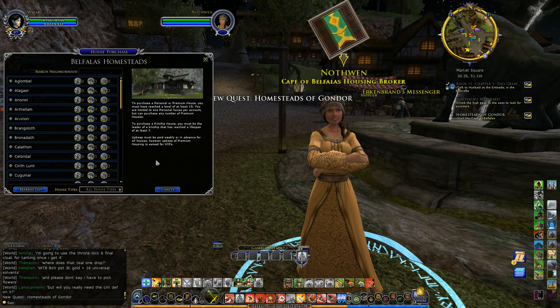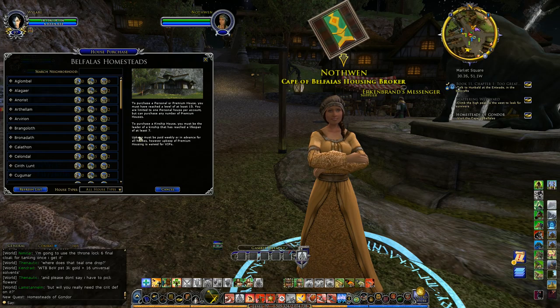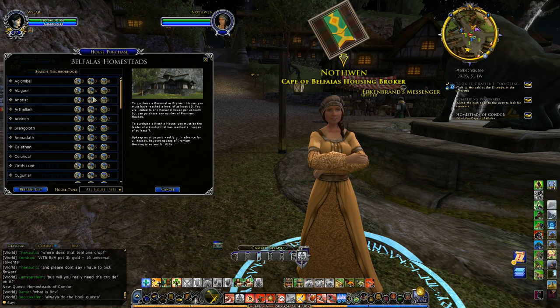Oh I see — I have a choice of houses, or neighborhoods first? Yes, all of these are instances of the same housing zone. Each one of these instances — or neighborhoods as they're called — has the same houses in it, but when you purchase, you're purchasing a house in that particular neighborhood. So your friend may have the exact same house in a different neighborhood.